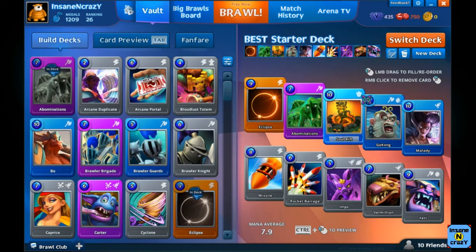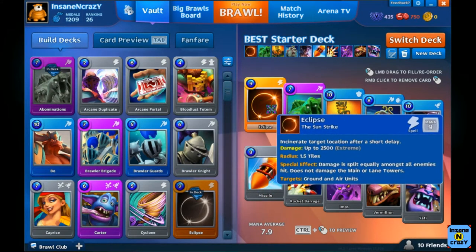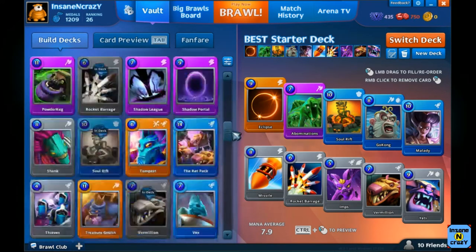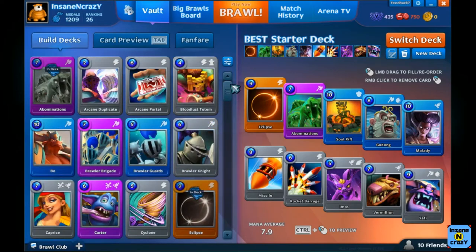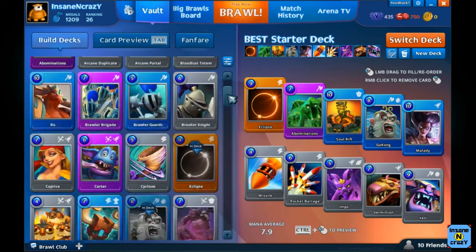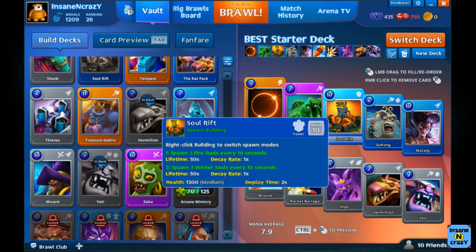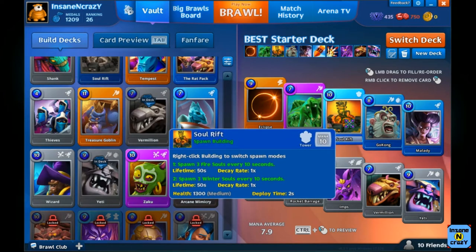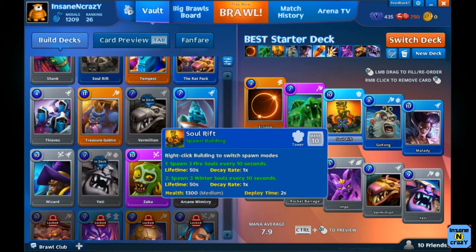This deck here — if you have just a little bit of extra valor, you can unlock Gokong, Soul Rift, Abominations, and Eclipse. Maybe you can hold off on Eclipse because it's a little bit more expensive, costing 35,000 valor. And maybe Abominations you can hold off on too, using the Brawler Brigade or the Brawler Guards which are free. Gokong is needed though, because he is a siege unit and he can leap across the water, which is a very strong unit. And the Soul Rifts are also very strong — they would spawn double the amount of mana cost if they were to spawn separately, so this is a very strong building as well.